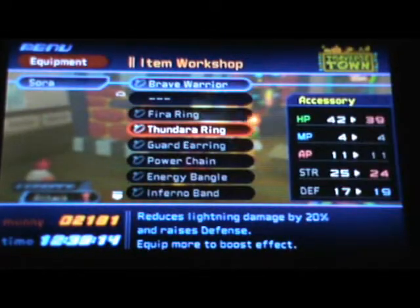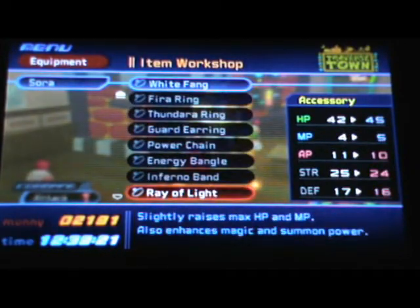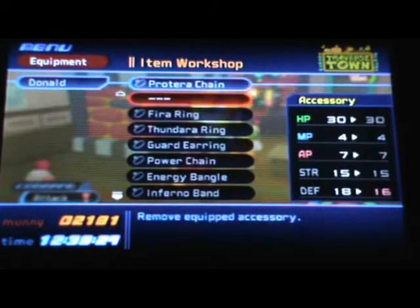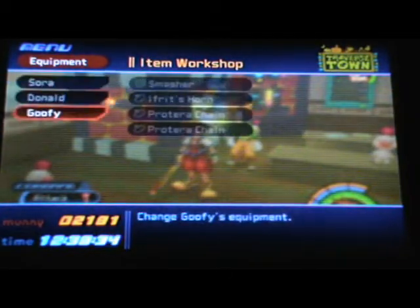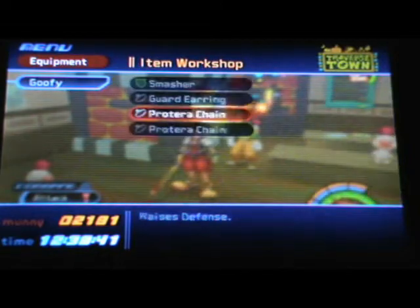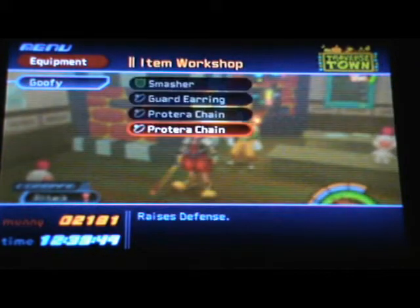Let's check out the equipment we got from synthesizing and see if anything raises stats for Sora. I don't think I'll ever be changing the Brave Warrior because it's actually big. I'm just trying these out to see who I can switch them to. Oh, the Guardian Ring raises his AP, so that's good. Let's try something else — nothing. Alright.